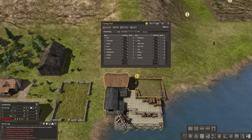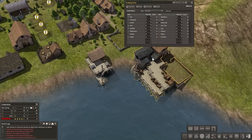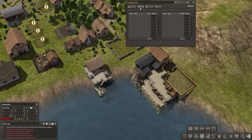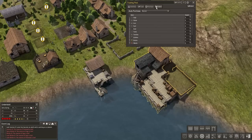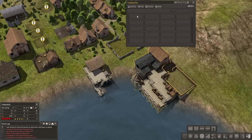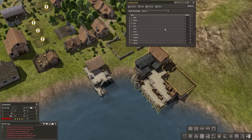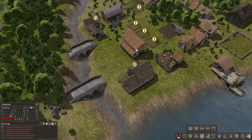We need at least one worker at the trading post. We want to make the maximum six, so we'll have one person working there and little boats can come by and offer us their goods. I could set some things up to purchase if I really wanted — I don't know how I forgot how this works. We'll ignore that for now.